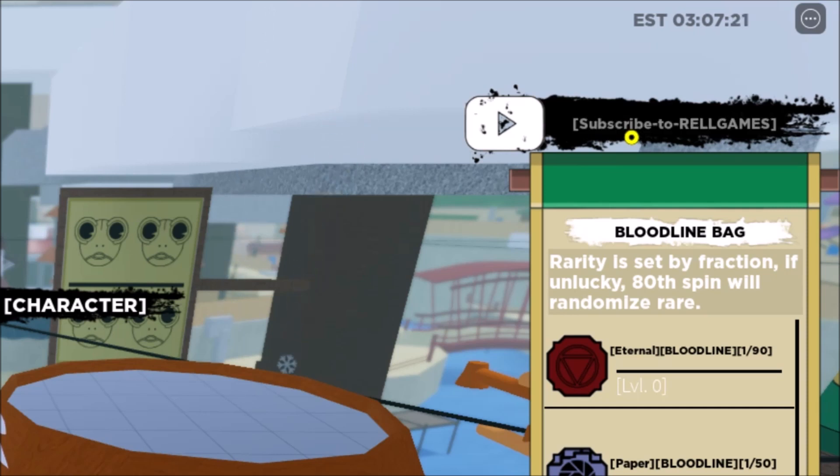They got expired. The next code will give us a Stat Reset — this is for stat reset, guys. This is 0 and 0, just count to 0, to 1, and put an exclamation point on the last part. I won't redeem it because my stats are fine and I don't want to reset them.